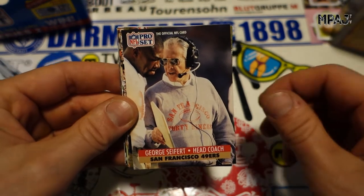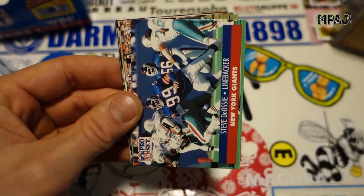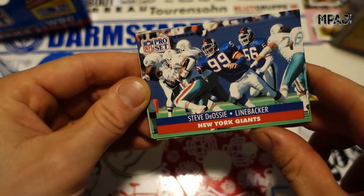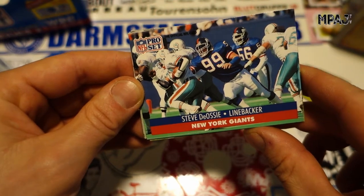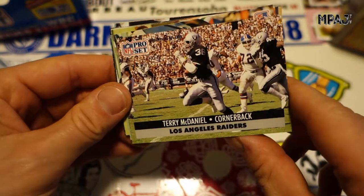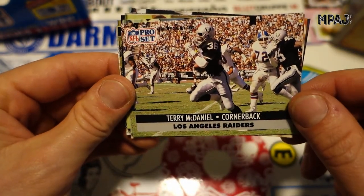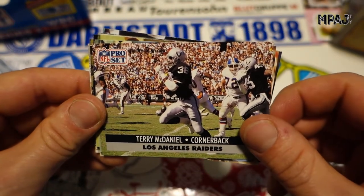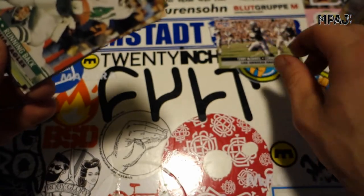Then we got George Seifert for the 49ers, Will Wolford for the Bills, and Steve D'Azzi — huge dude. Look at this linebacker. That's one thing about linebackers, man — they weren't fast, they were just there to crush you. Terry McDaniel, cornerback for the Raiders, really nice card. LA Coliseum — put that over there.